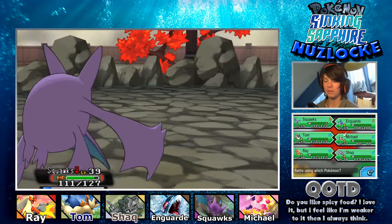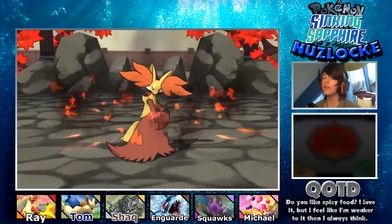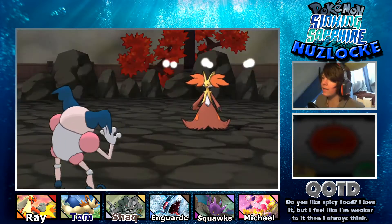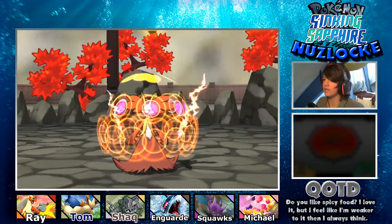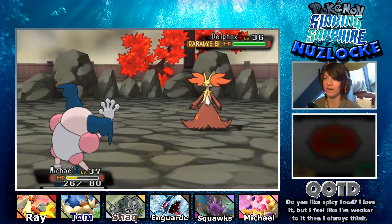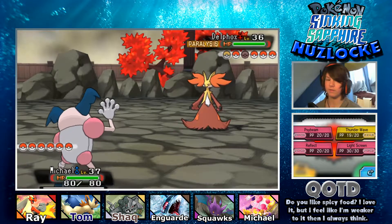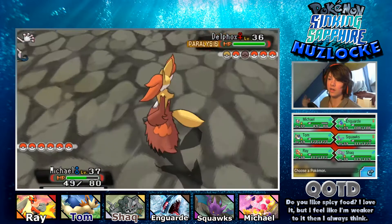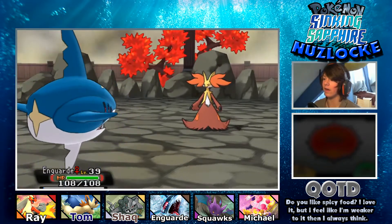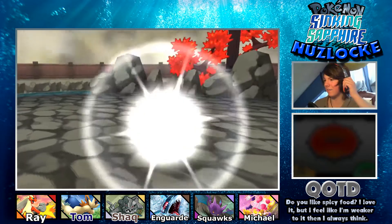Now Delphox comes in. I'm going to switch to Michael, paralyze it, and set up Reflect and Light Screen so we're more secure. Overheat - please don't kill Michael! He survives. It had a White Herb but now it's paralyzed. I heal Michael and we live another Overheat - now it's at minus two special attack. I set up Reflect and Light Screen, then send out En Garde to Waterfall. That kills it in one turn. Two of Flannery's Pokemon down - I'm really happy with how we're handling this.